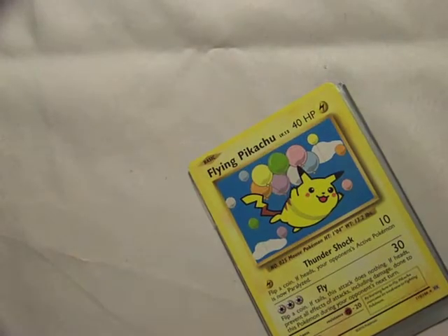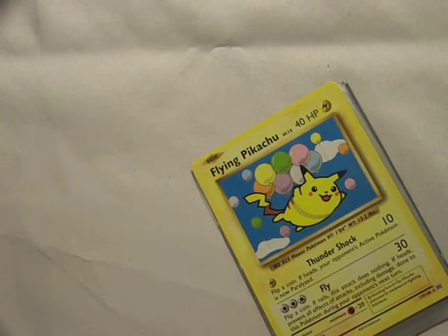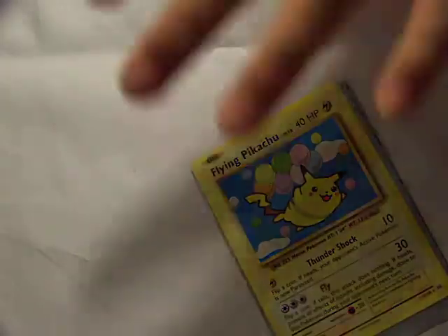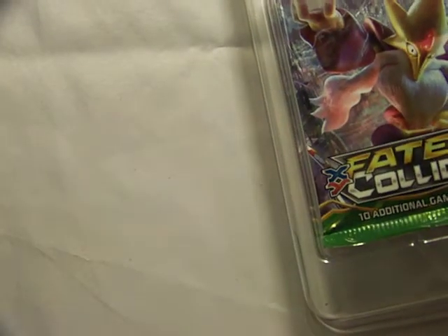That freaking Flying Pikachu pull. Snorlax GX box. It's Flying Pikachu — it's so cute. So these are the promo cards. They're Snorlax — Snorlax base set, a holo, Snorlax GX, and then big ol' regular Snorlax GX.